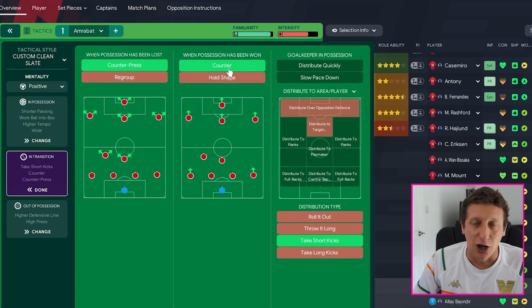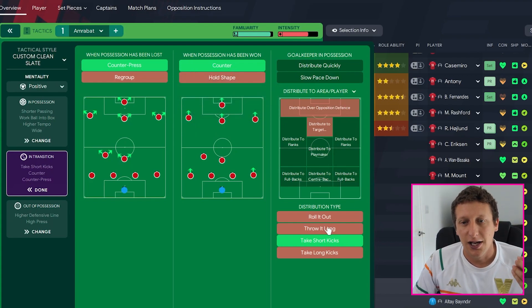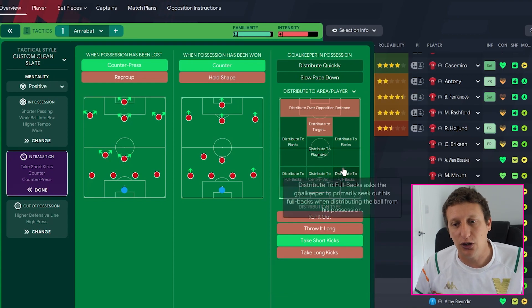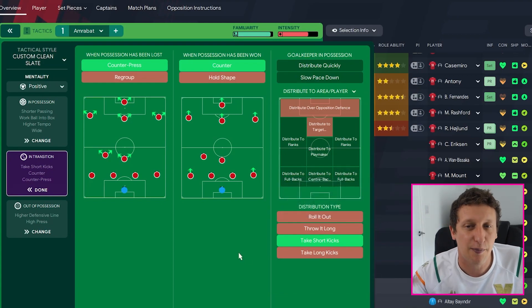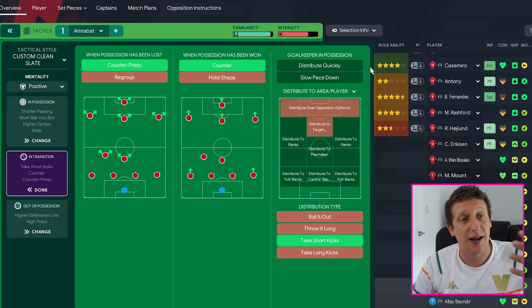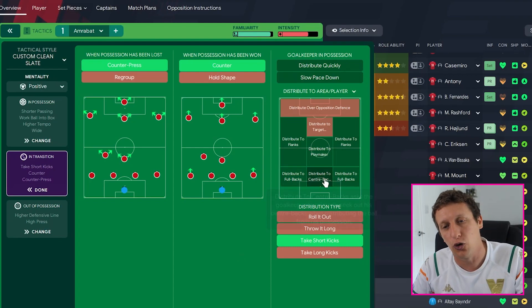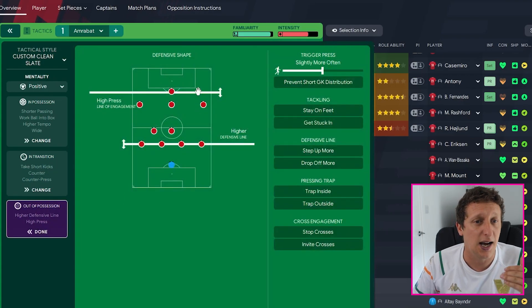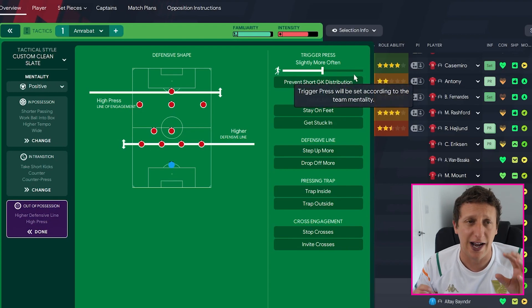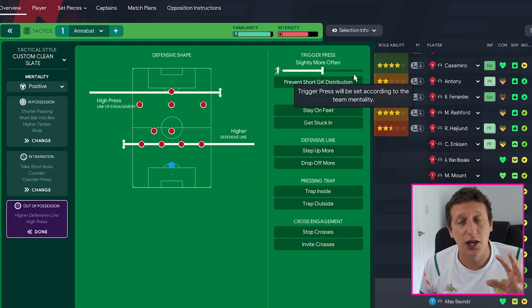Short kicks for Onana - if you don't click it he will go long every time. With sweeper keeper on attack he sometimes goes to wide men, full backs, centre backs or playmakers. I've got short kicks on so he can play a pass to wherever and hopefully pick the best option. Out of possession, we've just got a simple high line and high press - I haven't done trigger press more, because I don't think Manchester United are quite a pressing machine yet, even though Ten Hag would like them to be.